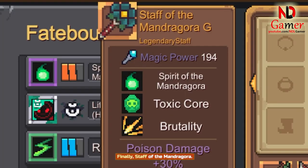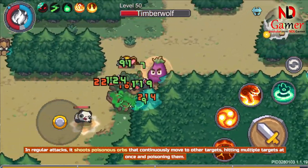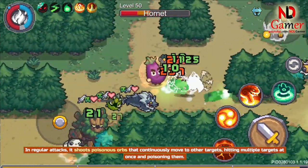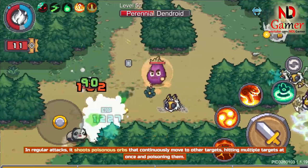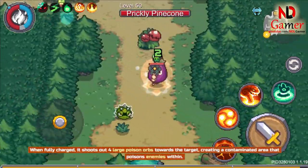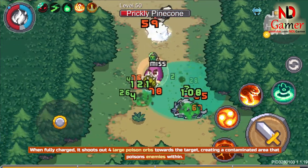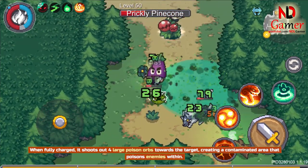Finally, Staff of the Mandragora. In regular attacks, it shoots poisonous orbs that continuously move to other targets, hitting multiple targets at once and poisoning them. When fully charged, it shoots out 4 large poison orbs towards the target, creating a contaminated area that poisons enemies within.